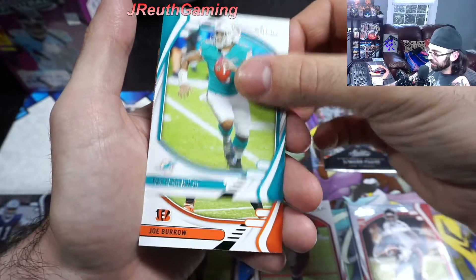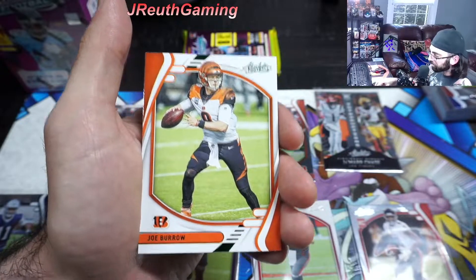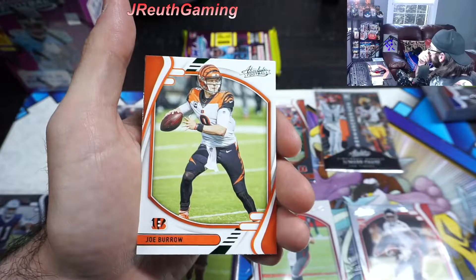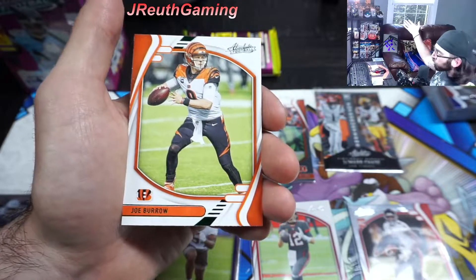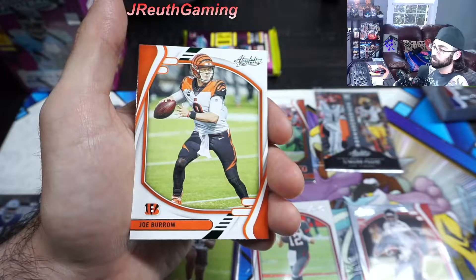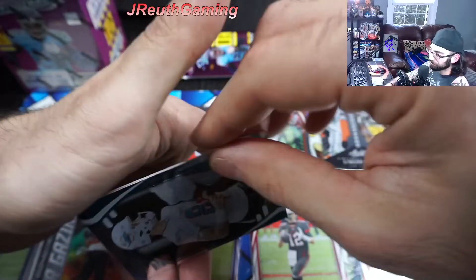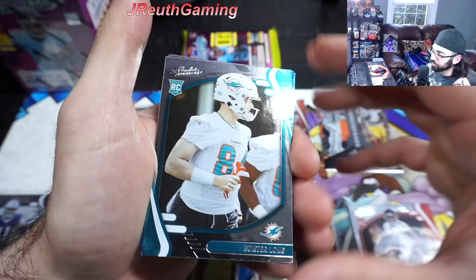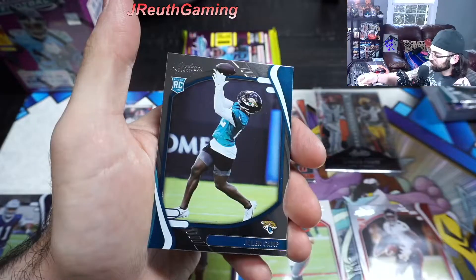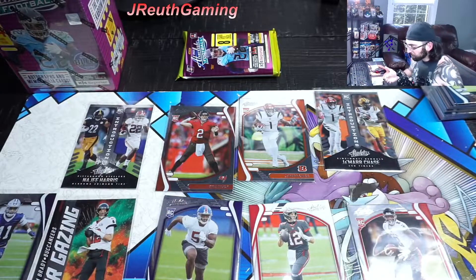Tua, Tua time. Burrow - it's green too! Nice, that's our third parallel there. That's our final green parallel for this box. We actually went back - was it Chronicles? No that was NBA. We did NFL Chronicles too. See that Megabox right there - we hit a couple Joey Burrows and we did hit Herbert Rookie. It was really cool to go back in time and do that. Hunter Long, wonderful. And Cam.